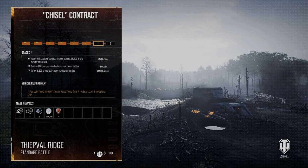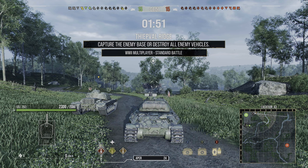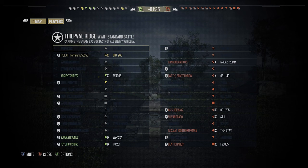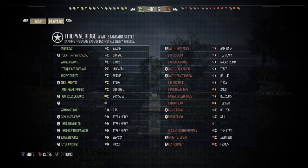Howdy folks, it's your boy HeffaTanks back with another key map position video. Today we've got the broken Thiefel Ridge south — actually north spawn location. If you find yourself on Thiefel Ridge in the north spawn, just pray and thank the gods, because this map is so broken with this spawn it's just not even fair for the enemy team.